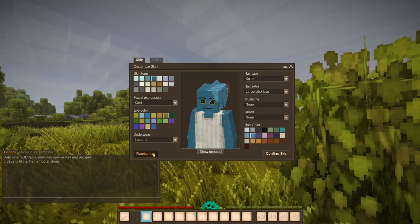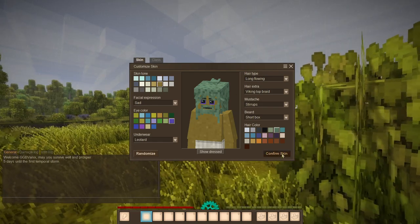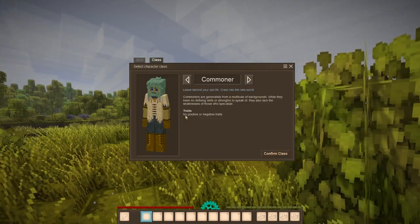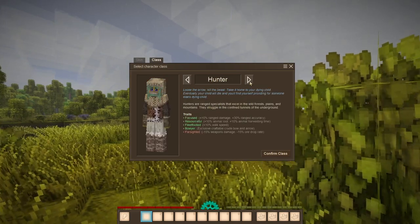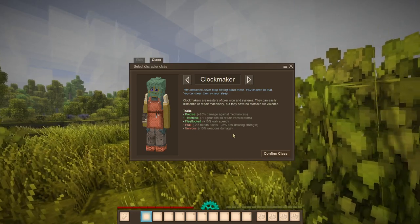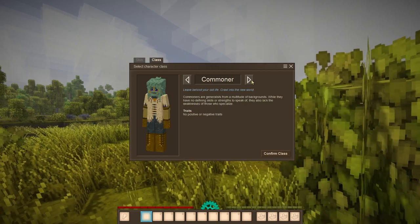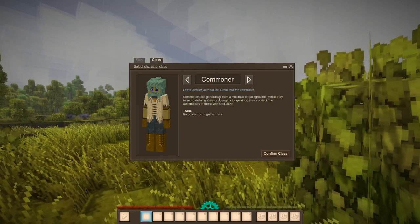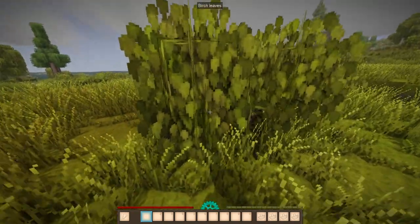I don't really like customizing my character, so we'll just randomize and I'll go with this guy. We also have character classes, but I don't really like any of them — they all have negative traits that I really don't want. So I'm going to go with Commoner, because it has no positive or negative traits. Alright, let's go.